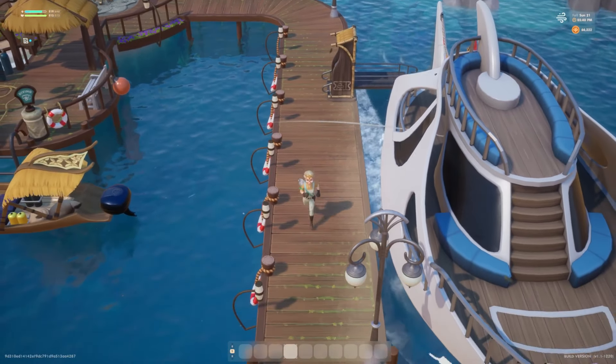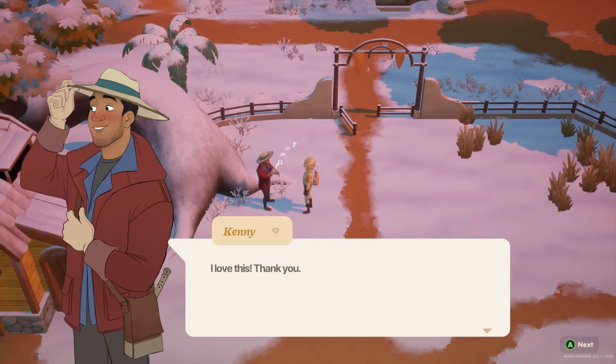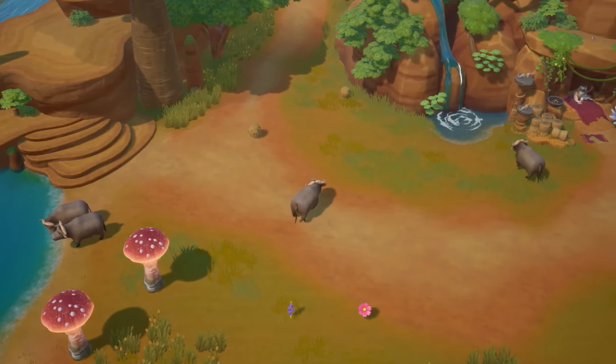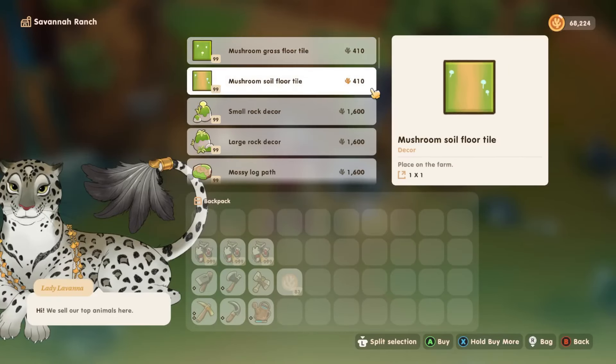Visitors will be flocking to Coral Island to experience all that you've created. Take a trip yourself to an all-new biome, the Savannah, located north of Starlet Town with plenty of activities for you to enjoy.